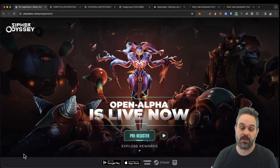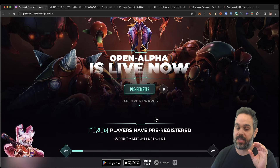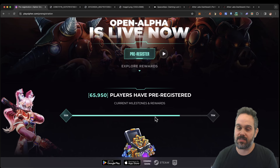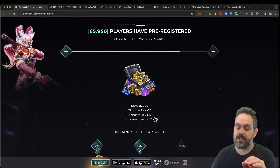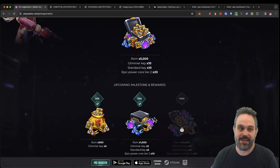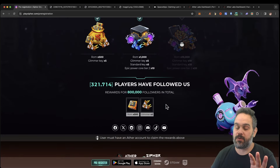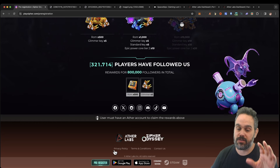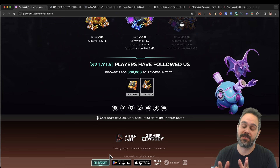To get the game assets for free — all you need to do is come to the website, click on pre-registration, and enter your details. There is a limited number of spots, and a few people have already claimed theirs. All you need to do is click pre-register, put your email address, download the game, and you'll get an email in-game to claim your reward.